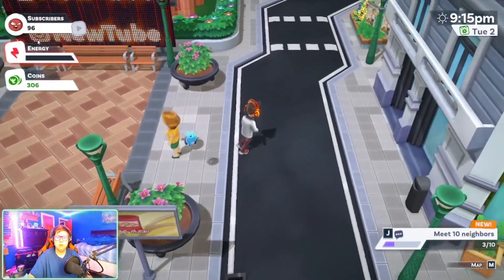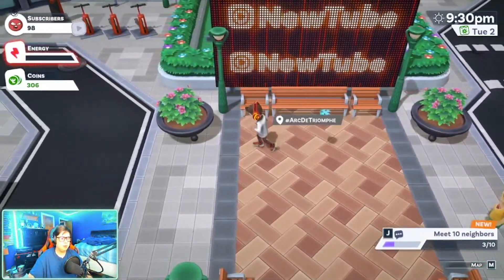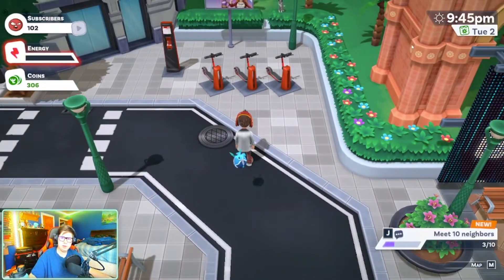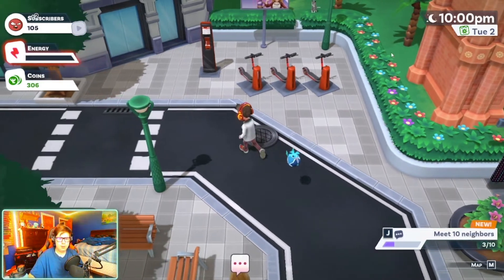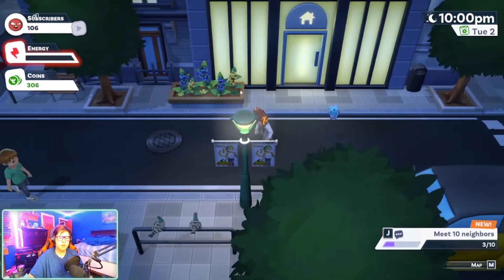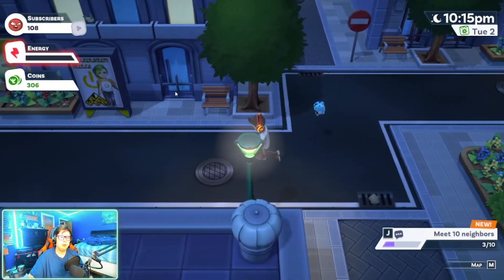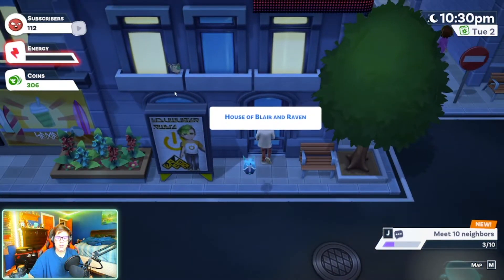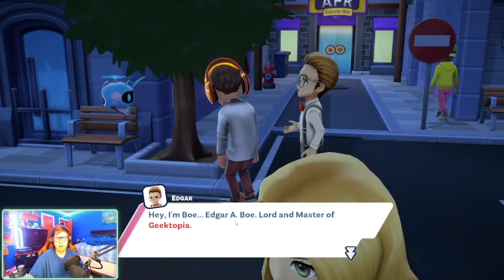I open InstaLife — basically like Instagram in-game. I open the journal and check the map. That must be Leap Point, and that's PlayCon. I'll go ahead and head to PlayCon since I should be able to meet a lot of people there and get those neighbor interactions done.